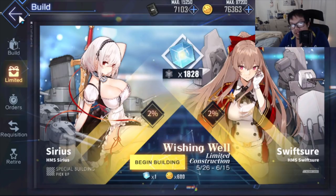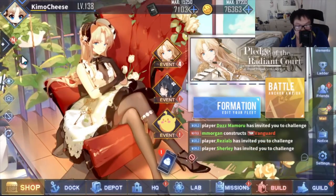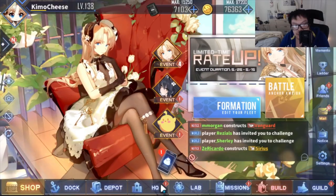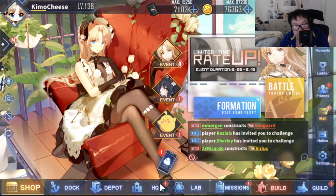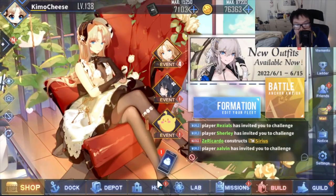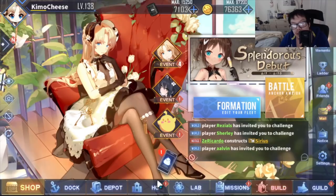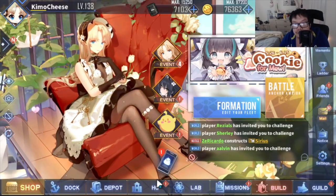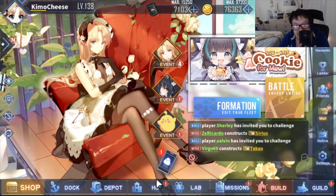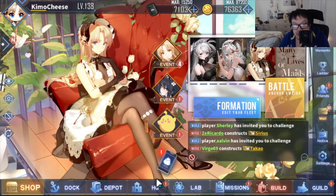For the special banner, there's nothing too spectacular. There's Shokaku and Centaur, the usual special banner ships. Enterprise is in the perma pool too, but there are so many ways to obtain her now that you can just ignore her — you'll get her eventually. Shokaku comes in invitations and Centaur is there too, so those are the big takeaways for the special banner.